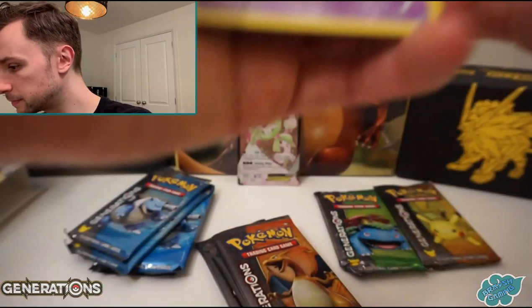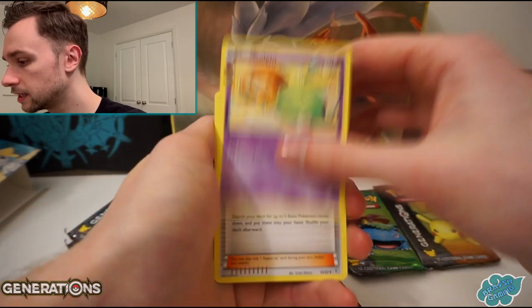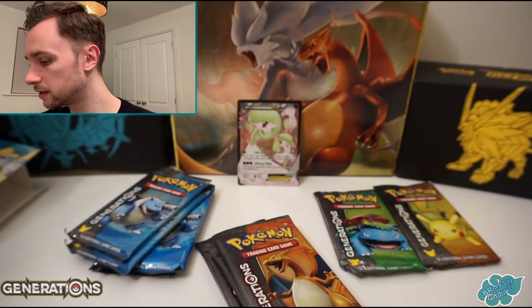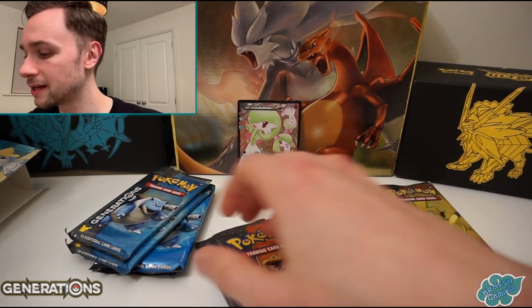Gulpin - that must be a Comma Gulpin, it is indeed. Pokemon Fan Club, Shauna. And that is pack one. Hey, we've got a hit out of pack one - that is good going for a start.